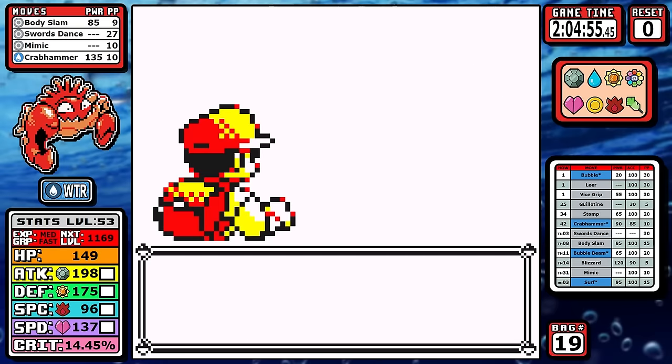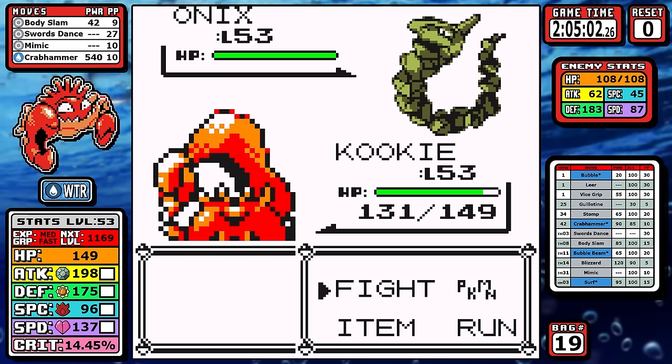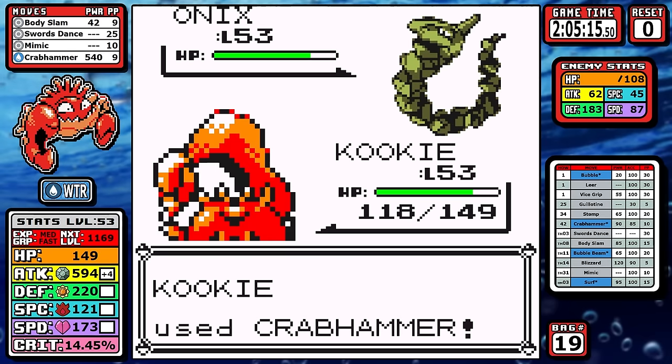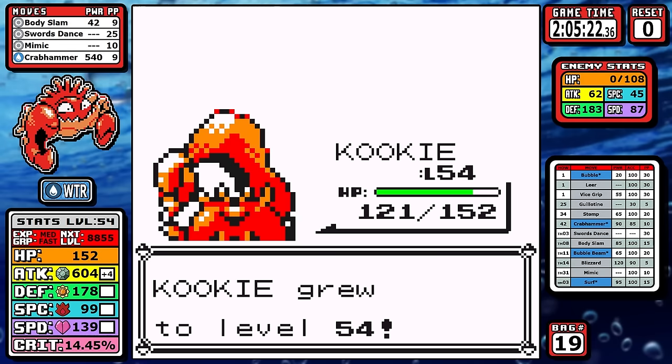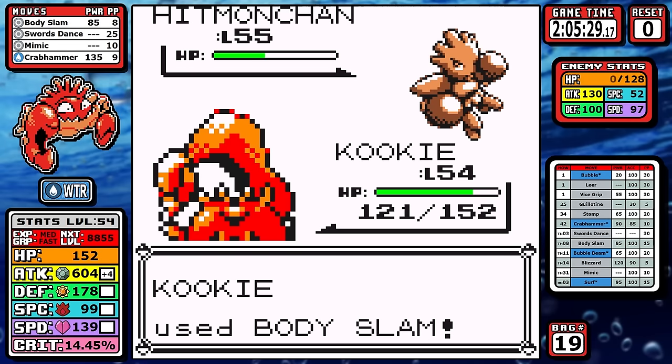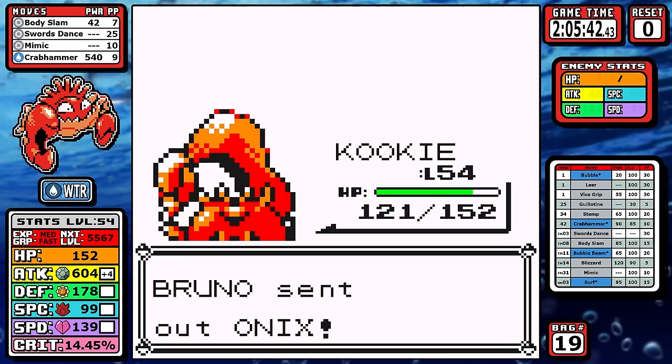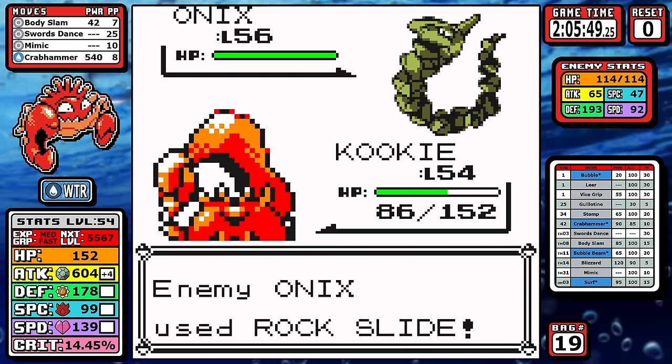I almost skipped Bruno this week — I really thought about it, but I just can't make myself do it. I set up two Swords Dance here just for the Machamp damage ranges. If you wanted to be a little more risky, you could set up just once to get the hitmon ranges, but once you have plus four, everything is a one-shot. This one's over.